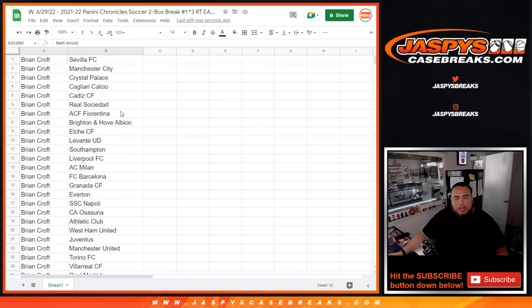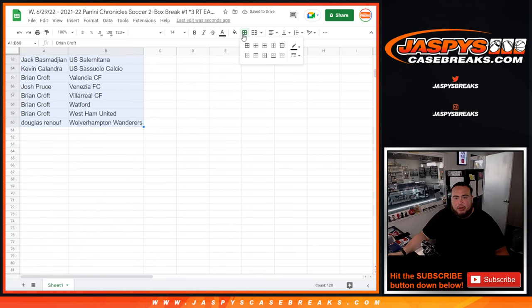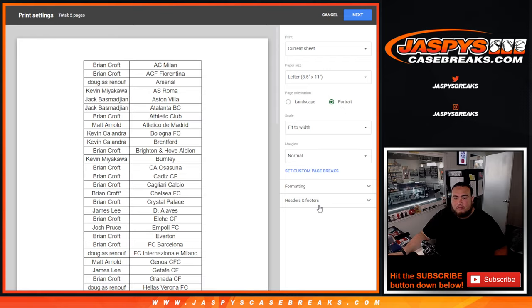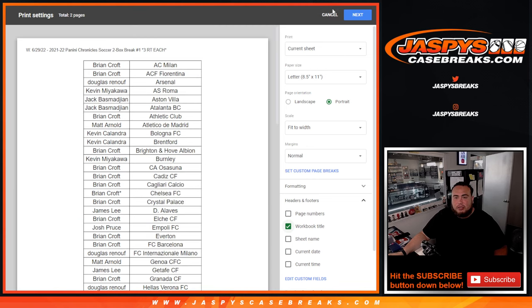So there you go guys. I don't think there'll be any trades, so let's just put them back the way it was and we'll just print and rip. I don't even know if I'll be able to fit to one page — should I just do two pages? I guess I should.